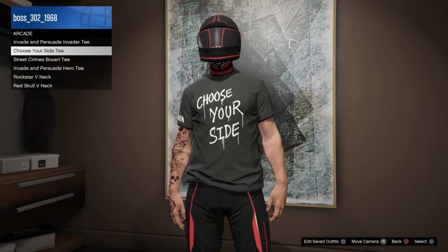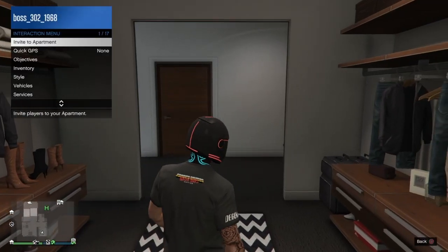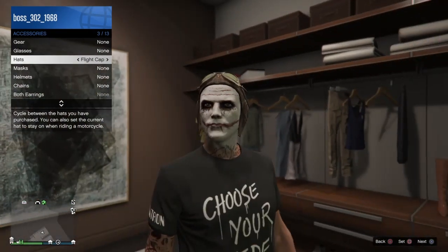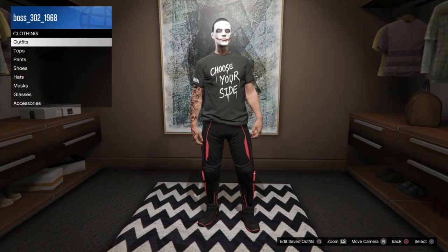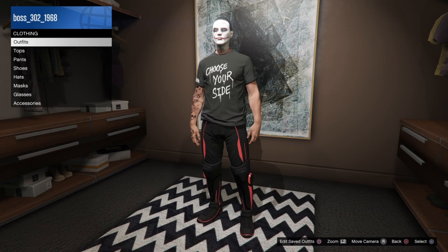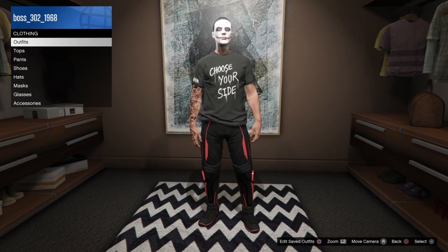Once you pick one of those shirts, go ahead and back out, then put on a mask or a hat to get rid of the helmet. And there you go — you have the tron pants, easy as that! Hope you guys liked today's video, this has been your boy Fozzy back at it with another GTA 5 clothing guide. Hope you enjoyed it, and I'm out — peace!